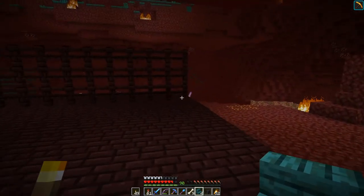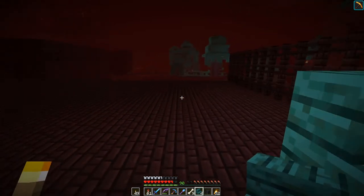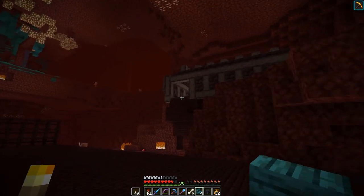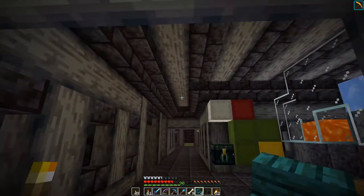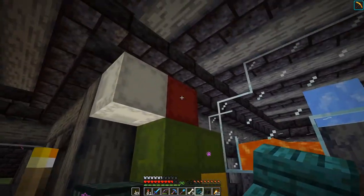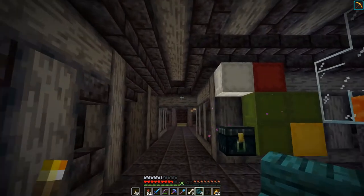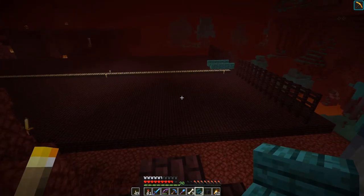I also want to add the sides to it here. Where it's open it will be glass so you can actually see outside, and where it's basically encased in netherrack it will be the same design as on top, probably with a bit more spacing. Then I have to figure out what to do with the roof. Ideally it would be bottom half slabs, but as we cannot light the thing up, I have a feeling this color combination will get pretty dark. So maybe a bit of quartz — that could work.